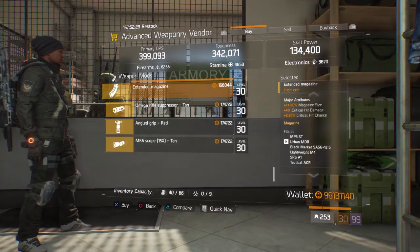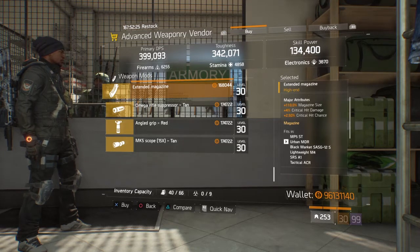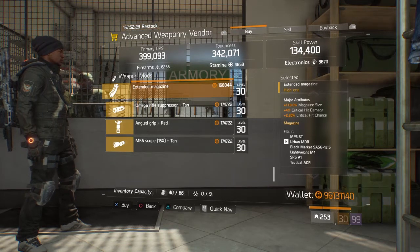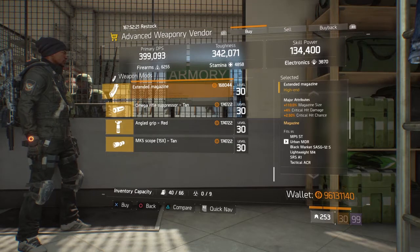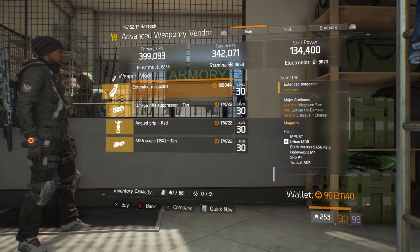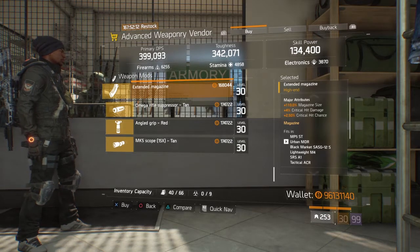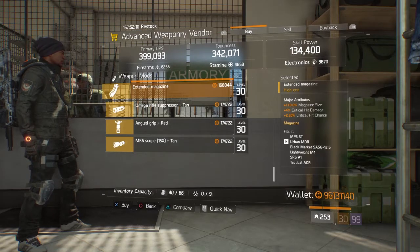Next up we have the Extended Magazine. It comes with 110% magazine size, 4% critical hit damage, and 2.5% critical hit chance. I know that Math has said that in the PTS they have fixed the Extended Magazine blueprint, but until that happens we still have to make do with what we have. This is a pretty good magazine to get if you're looking for an Extended bag — definitely pick it up.